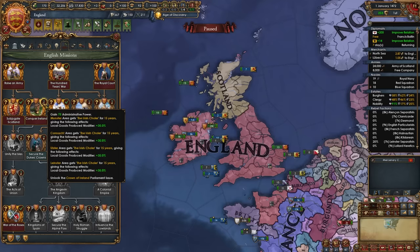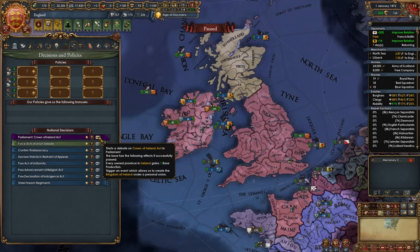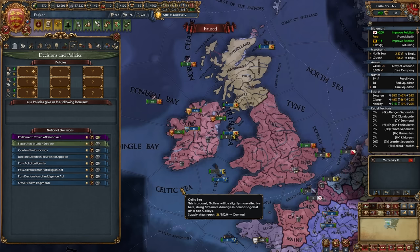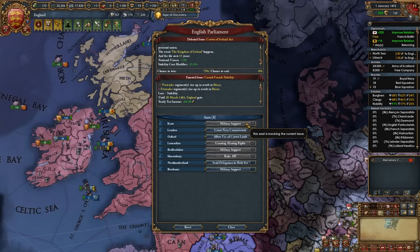Just like that, in rapid succession we've conquered all of Ireland. After doing that you'll be able to take the mission 'Conquer Ireland,' gaining admin points and bonuses, and unlocking the Crown of Ireland parliament issue which we need to take care of later. You'll also take the mission 'Unify the Isles' for prestige-related bonuses. Regarding the Crown of Ireland Act, if you pass this debate you'll gain development in every Irish province — basically one base production — and you can create the Kingdom of Ireland as a personal union junior partner.